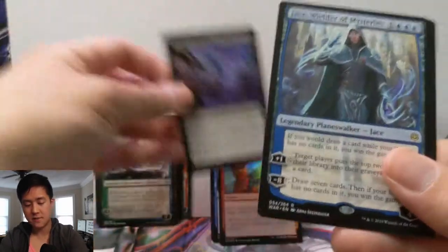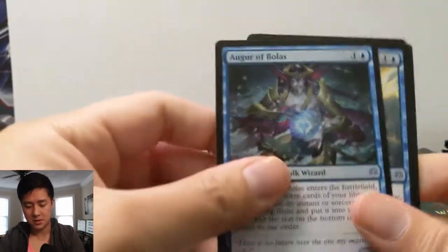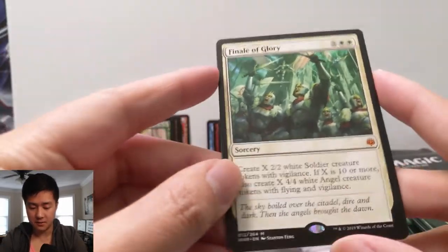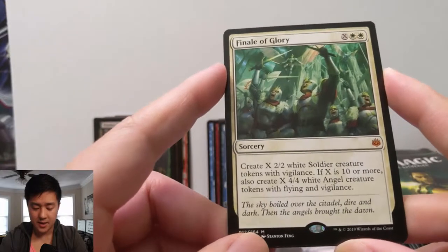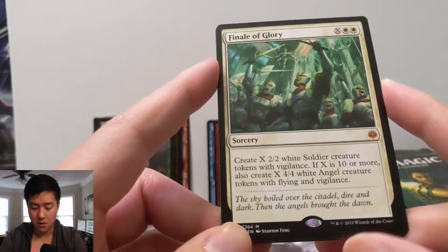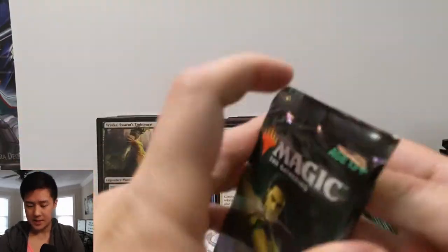Liliana's Triumph — nice — and then a Jace. Feel like we're pulling a lot of Jaces — Wielder of the Mysteries. I imagine that's going to be like the cheapest Jace ever since it's in the rare slot. Augur of Bolas, Lazotep Plating, Vraska, and then Finale of Glory. Create X two-two white soldier creature tokens; if X is ten or more, also create X four-four angels with flying. That's pretty insane if you can get to twelve, but the cost of doing that is very high — not a great mythic. Definitely looking for those mythic planeswalkers.